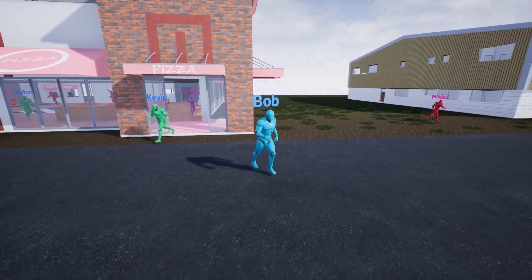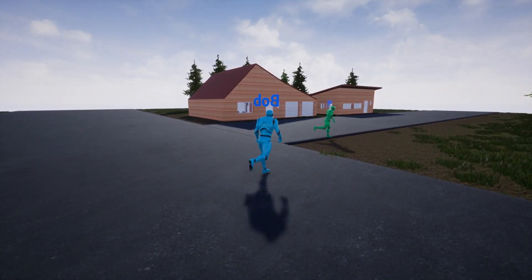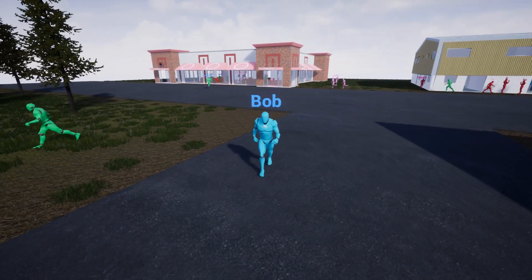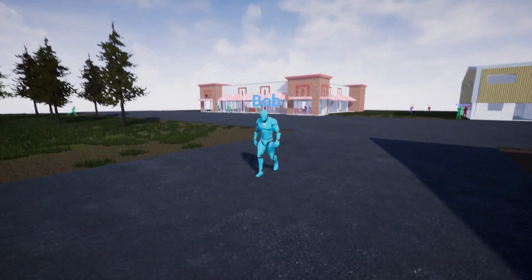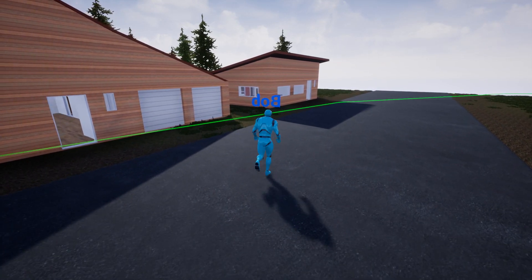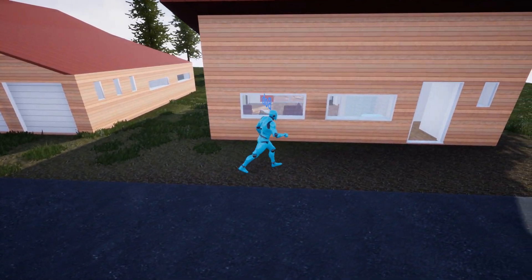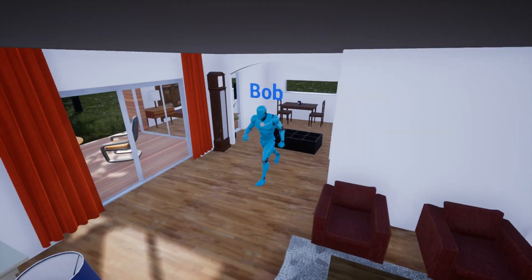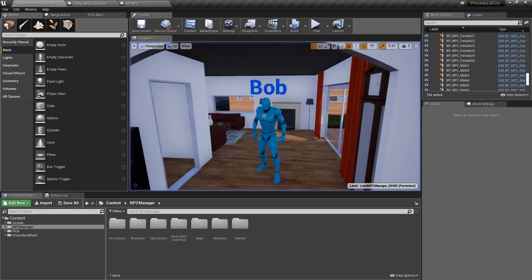I think Bob's day is done. I put a very short amount of time in his schedule so we can see the whole cycle. The last thing on his schedule is to go home — so he woke up, went to work for about 30 seconds, then had some fun at the pizza place for about 60 seconds, and now he's struggling a bit with the nav mesh. Eventually he should go back home and the cycle will repeat.